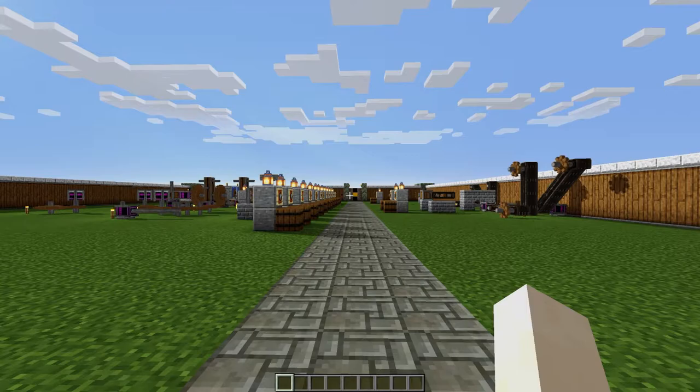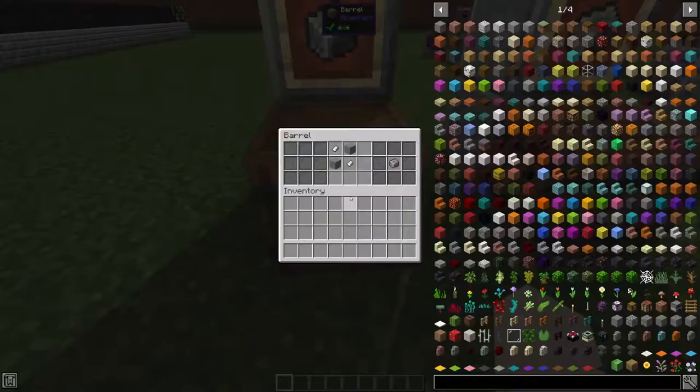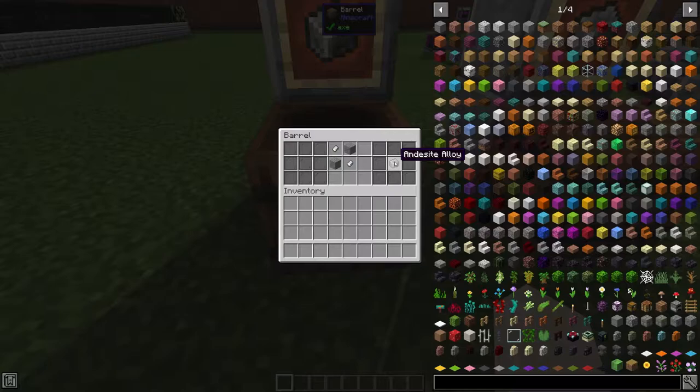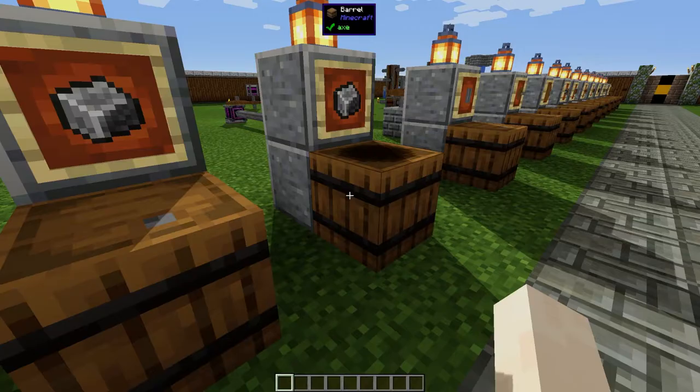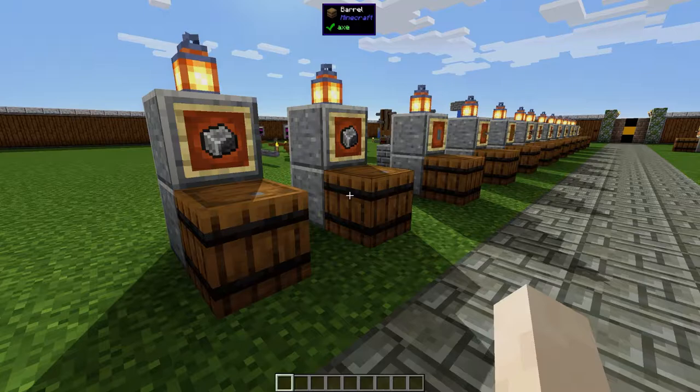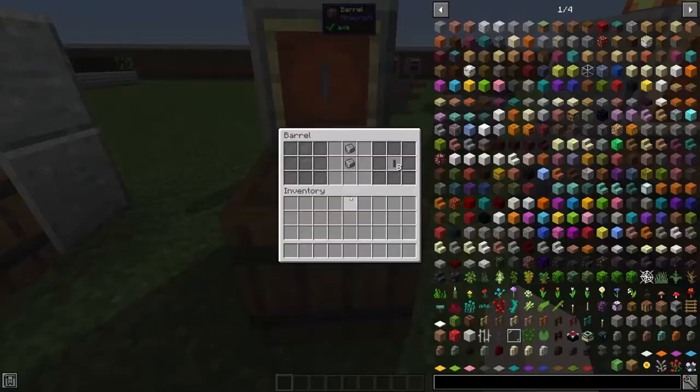Now that we've covered world gen, let's get onto the part people actually want to see — the spinny things. Before we can get into rotational power, there's one more thing we need to craft: andesite alloy. It's pretty simple to craft — two andesite and two zinc nuggets gives one andesite alloy. You can also replace the zinc nuggets with iron nuggets and it's the same thing. There is a more efficient way to craft this but it requires a machine, which we'll get into next episode.